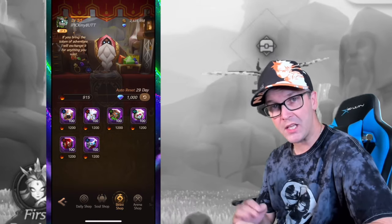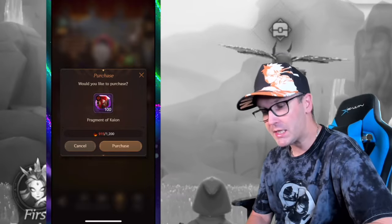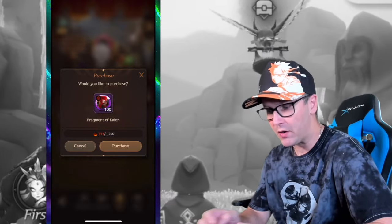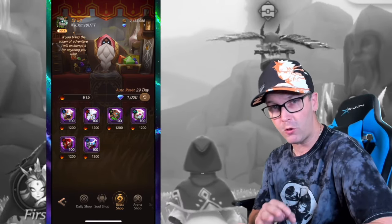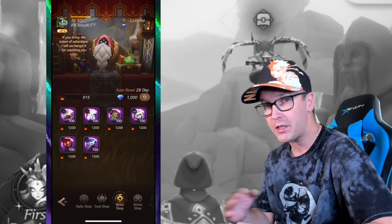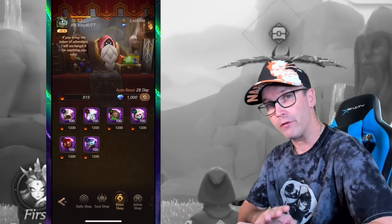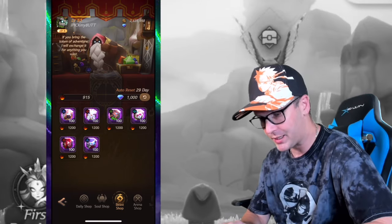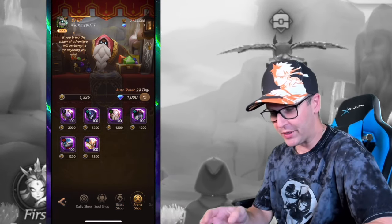The beast shop is where you spend the tokens earned from the Cave of Abyss. The cannon here is very strong and something everybody likes to use. I'd say if you see any chances to grab one of the heroes that's in your soul link, definitely do it — being held up by not having your soul link at a certain level can totally hold you back in the game. Once you unlock the arena, the arena tokens will be spent here too.